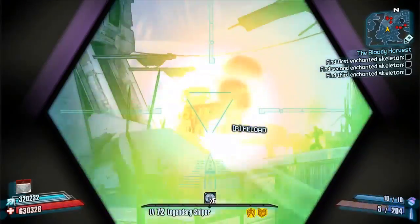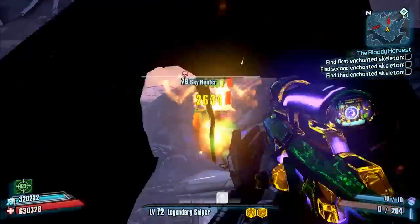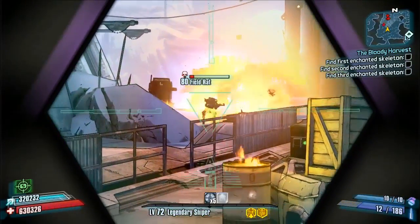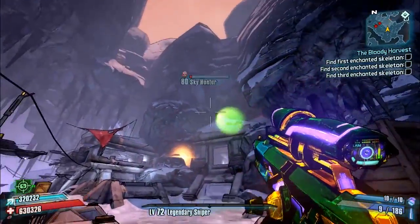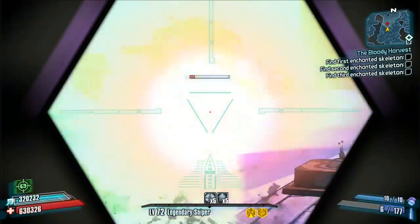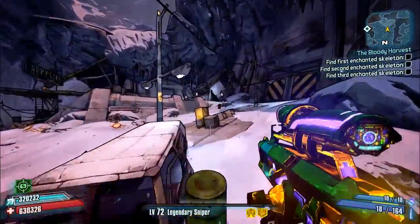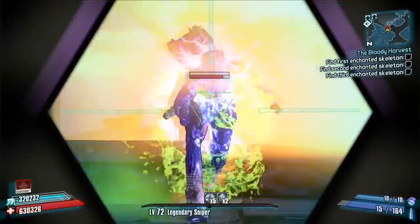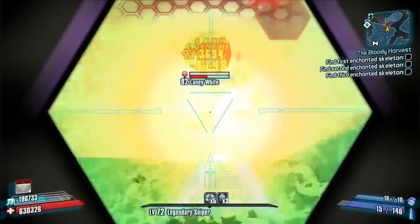You also get a slow ammo regen over time, though for some reason it wasn't working well during recording. All you need to do is exit out and come back in and it does kick-start. It can come in any element — he did want to lock it to corrosive but couldn't figure that out yet, so expect future updates to lock it to corrosive. For now, I like to use the shock and slag variants to make it easier to apply multiple elements at once.